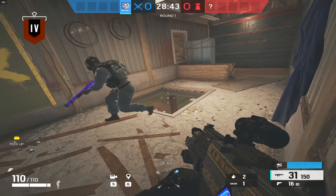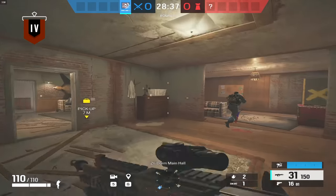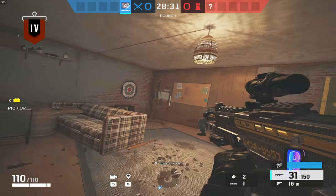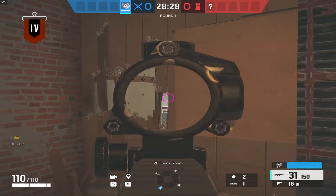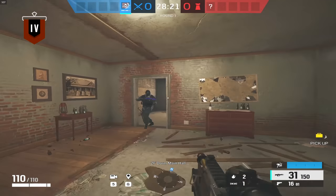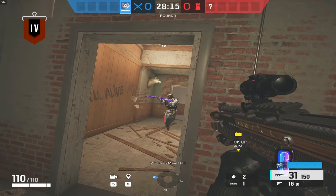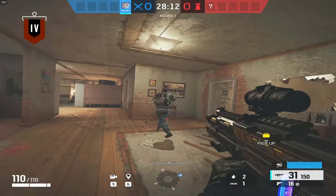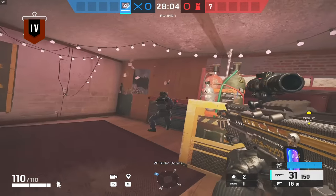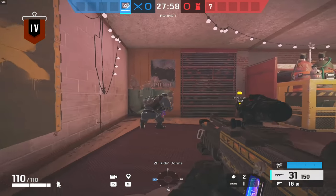I think Siege is oftentimes viewed as this very slow, tactical FPS game, sort of like Zero Hour, where people are very carefully and methodically clearing every little corner and angle, when in reality it's nothing like that. Another thing people forget is that if you're low in ELO like this, unless you're running into a smurf, pretty much everyone is thinking about the same thing as these players are. So it's easier for site setups like this to work because the attacks aren't what you think they are.